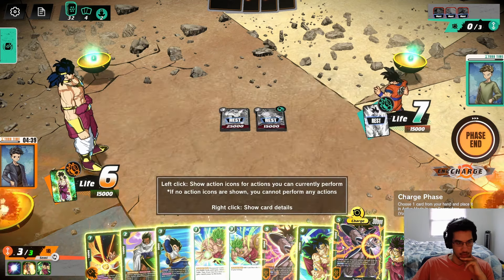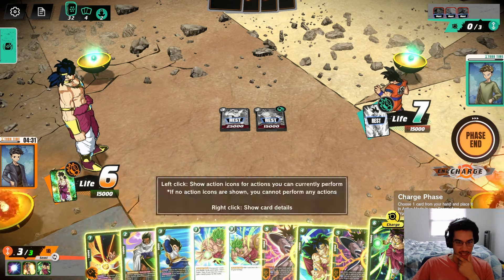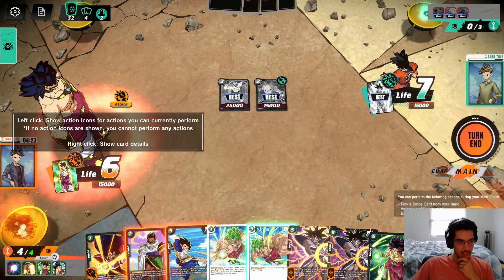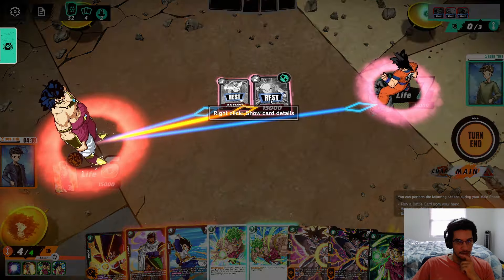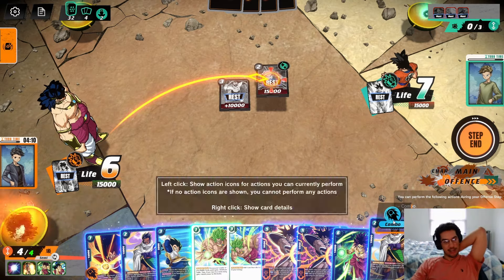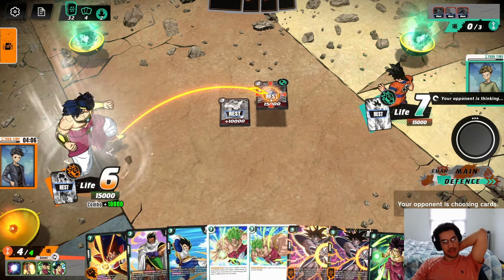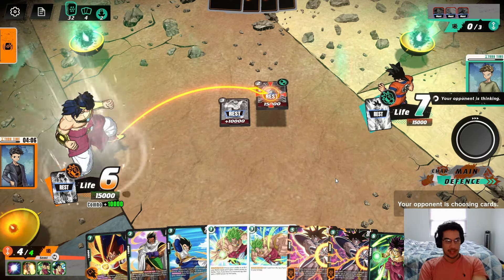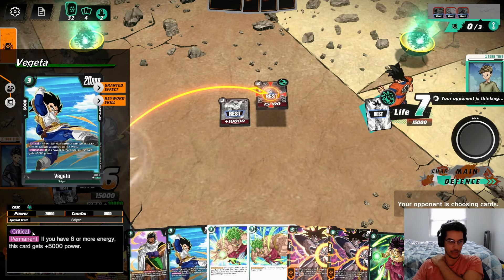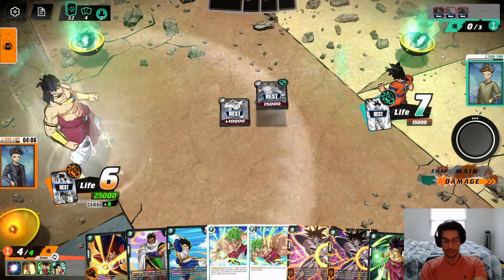We're going to charge again — I think we charge this Broly. I like playing Vegeta here. What I want to do is try to kill their Krillin first. I'm going to try to kill their Krillin — I'll go ahead and combo here to try to kill their Krillin. I'm okay with them having 1 unit, but I don't want them to have 2 units on the field. Then with the 3 energy that we have, we can play Vegeta.